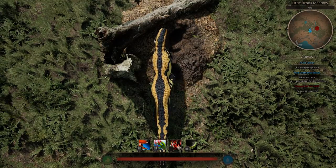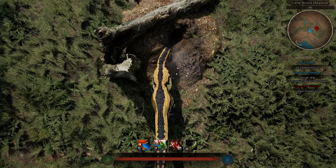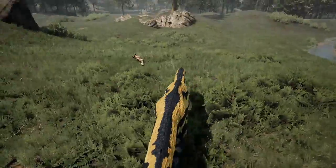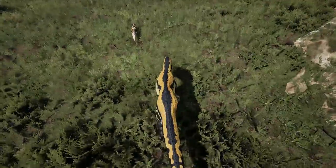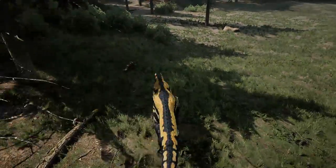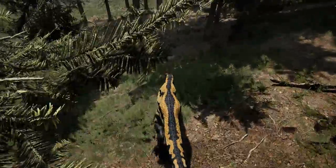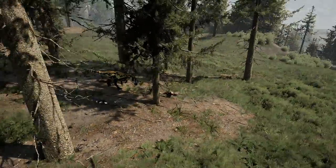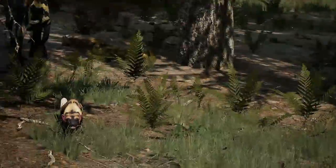Now the Didelphodon, or as I call it the ferret, is a bit harder to keep track of because it doesn't have the tall fin and it's not super bright colors. Just like the platy, it's going to dig out, make a sound — in this case a bark — and then start running. And like the platy, it also takes three hits to kill it. They're a bit lower to the ground and harder to keep track of in the shrubs and bushes, but you can always listen to the footsteps to help you figure out where it's gone if you lose track of it.